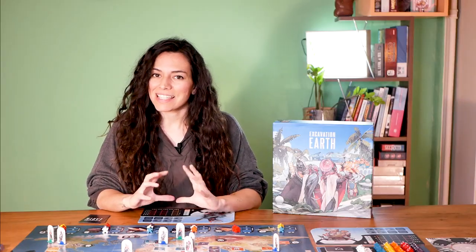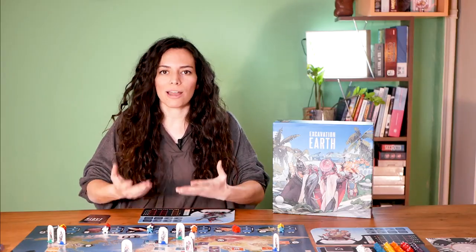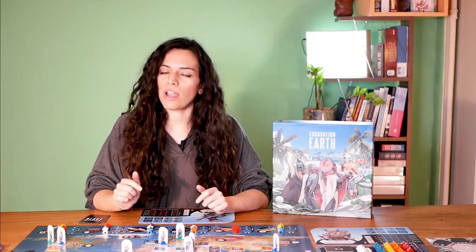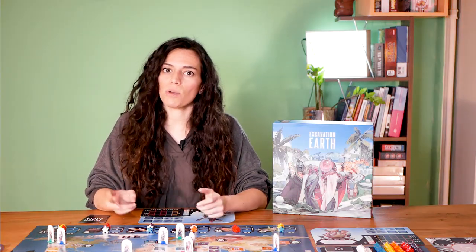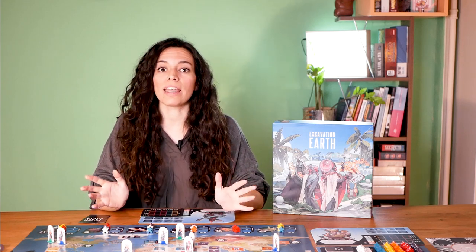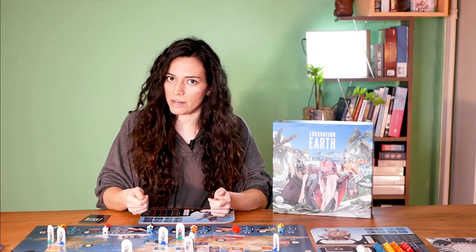Now that you know the basic system of the game, let's see what you can actually do on your turn. Players take turns in clockwise order, and when it's your turn you must perform two actions. There are seven available actions in total, and for each one you must play one card.